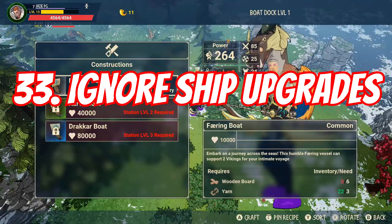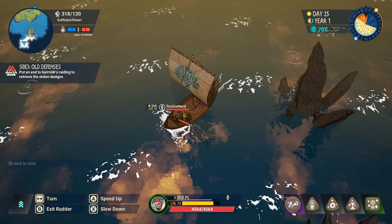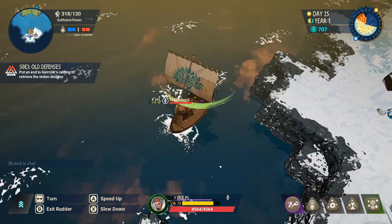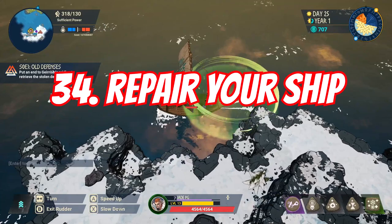You can upgrade the shipyard to access boats with more health and more space for other players, but unless you really need it because you've got more players I wouldn't bother. As long as you're careful and not using the same ship to sail around the whole map, you should be fine getting from one point to another and then putting down a teleport stone. A lot of the resources needed to upgrade the shipyard can go better towards other crafting stations, so view the upgrades as a luxury. Don't forget you can also repair your ship as soon as you're standing on land if it takes any damage.